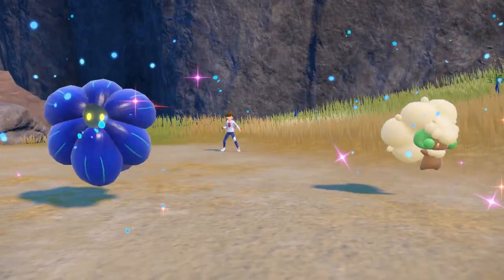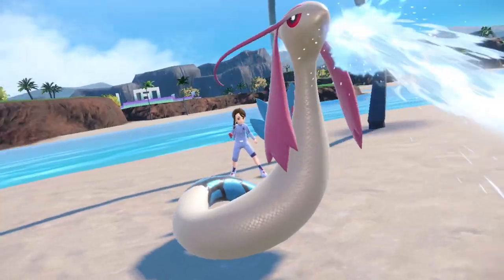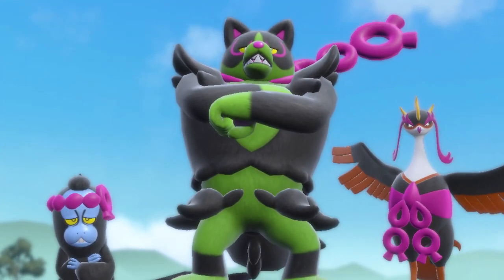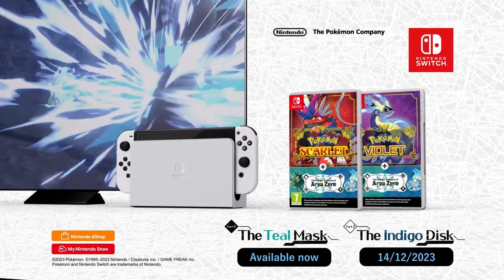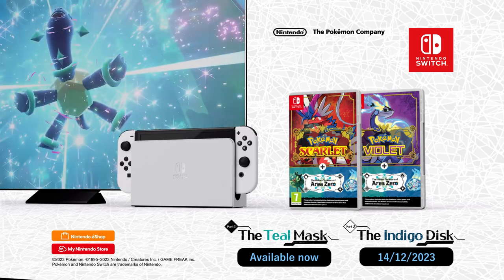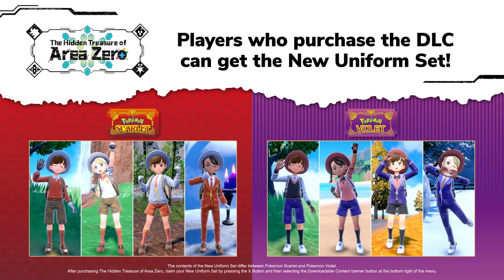Whether you're new to Paldea or a treasure hunt veteran, Pokémon Scarlet or Pokémon Violet combined with the Hidden Treasure of Area Zero will take you on an expansive adventure across multiple open worlds. Purchase this DLC now and explore Kitakami in Part 1, the Teal Mask. Then, this winter, prove yourself at the Blueberry Academy in Part 2, the Indigo Disc. Purchase now to get a new uniform set for your trainer to wear.